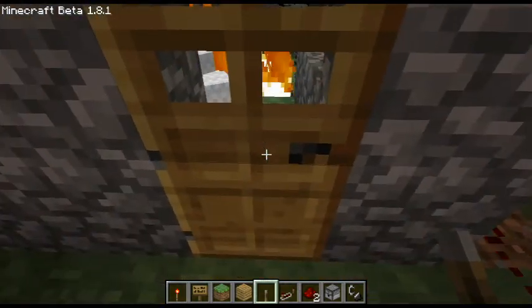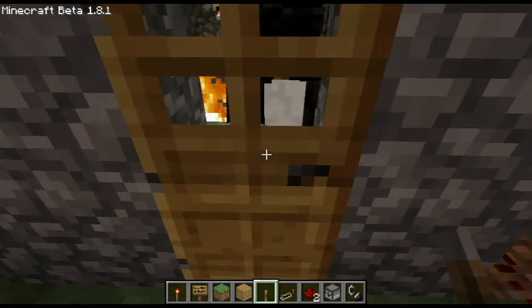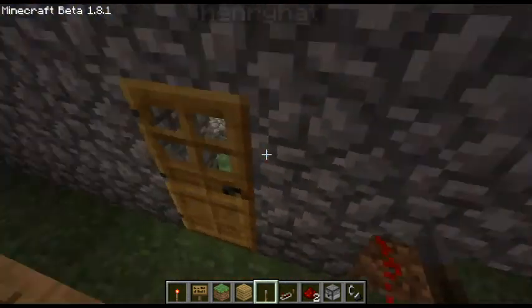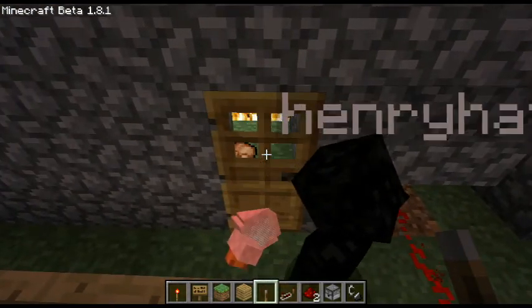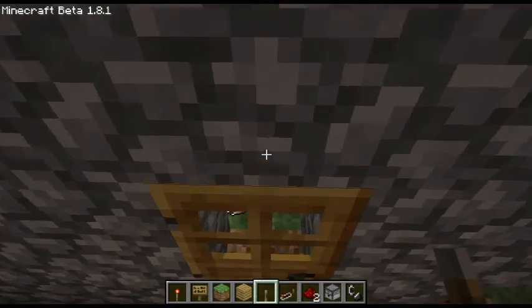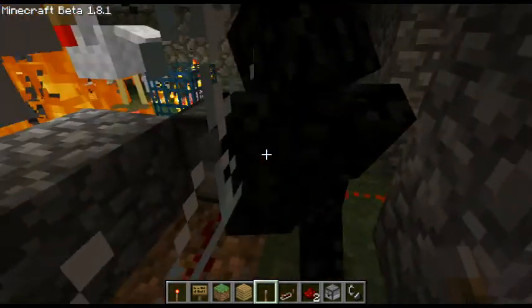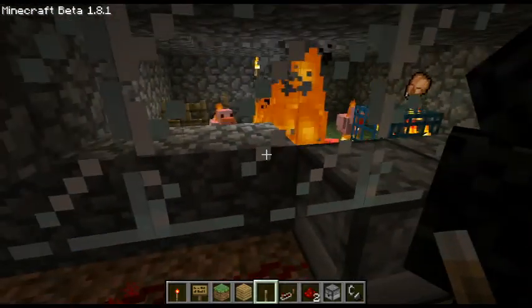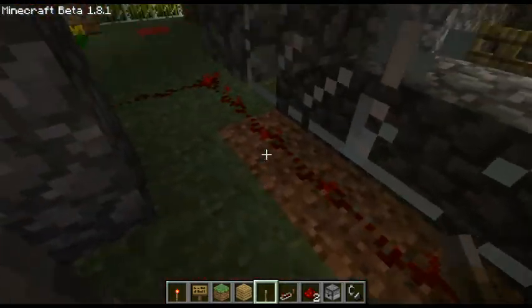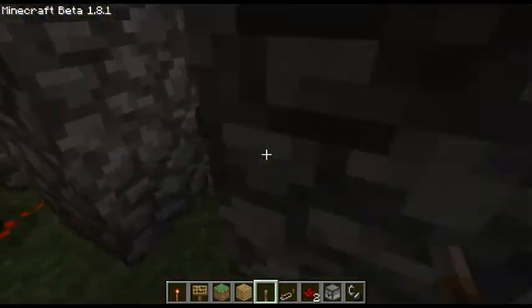Oh, this door is glitchy, it's not open. I'm deleting it and placing a new one. Oh, it's scared. I'm gonna go throw it from the area. Okay, it ran out - that's a pretty effective dispenser. I'm gonna flip it off.